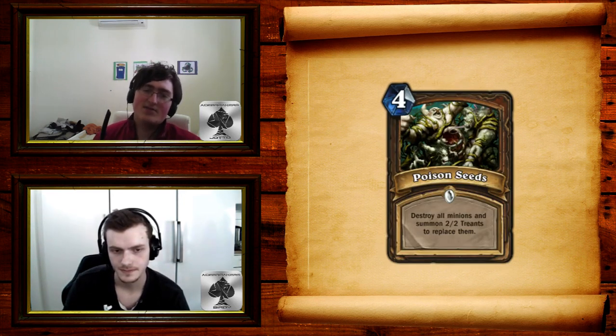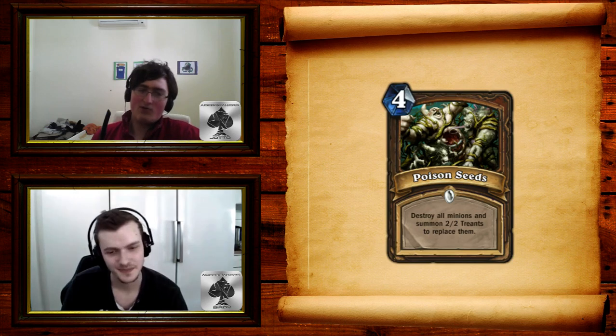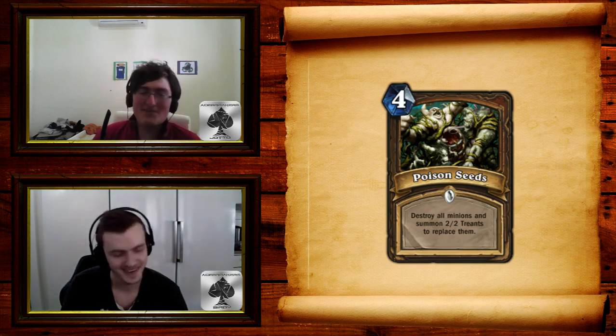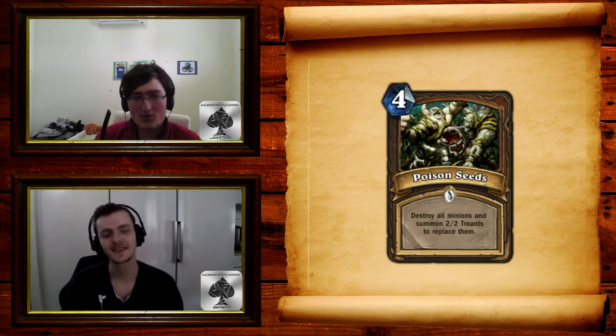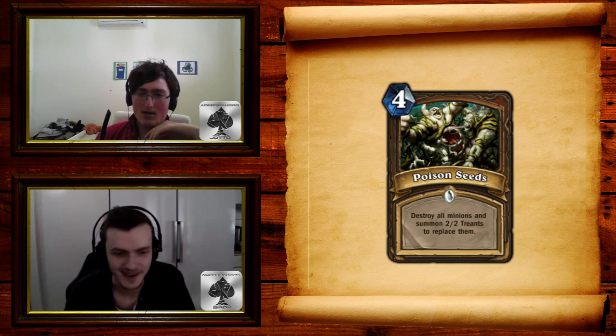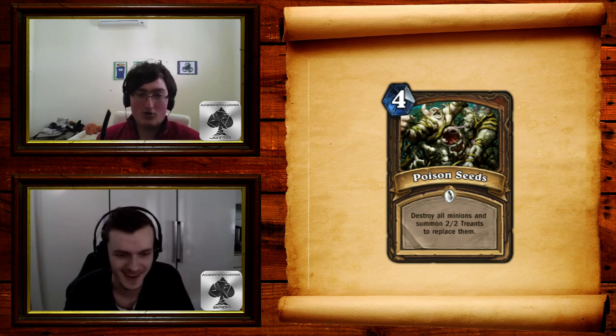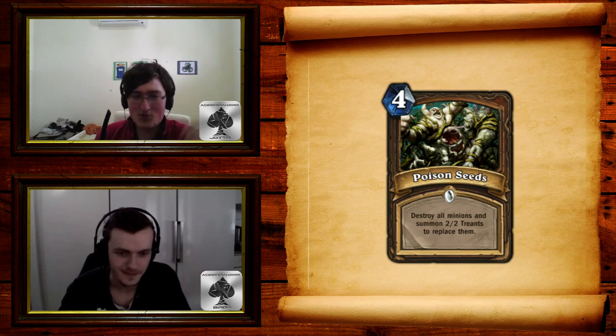Moving on to Poison Seeds — 4-mana Druid Common. Destroy all minions and summon 2/2 Treants to replace them. It says destroy, not transform — it doesn't polymorph everything. This is the card I've been waiting for. Basically every single Druid deck will play one, because Druid cannot kill half the stuff in this set. As soon as they're behind on board you get locked out by disruption, so you need to Poison Seed and you're back in the game. If you have Starfall it's a board wipe. All the problems with Handlock — gone.